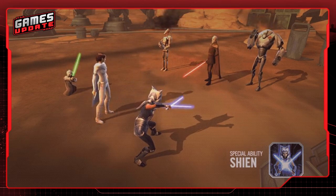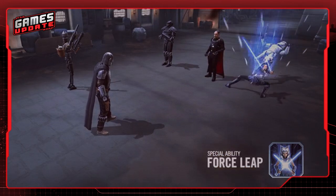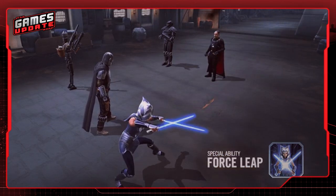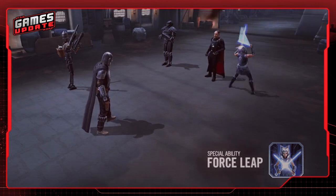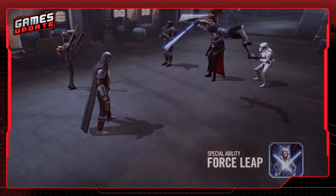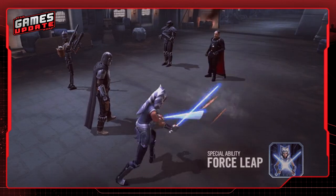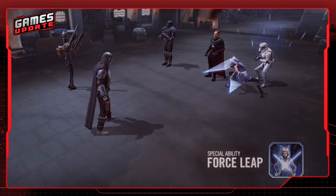It should be noted that Shien form can't be copied, dispelled, or prevented. Finally, her second special is Force Leap, where when it's first used in a battle it instantly defeats a target enemy, and each light-side ally gains 35% turn meter. And after that, it's still going to be a force to be reckoned with, dealing critical damage for up to 3 turns.